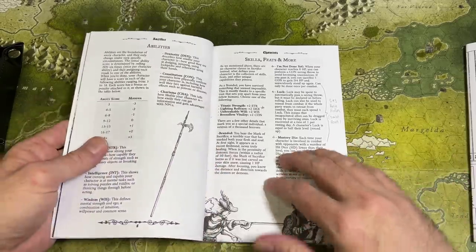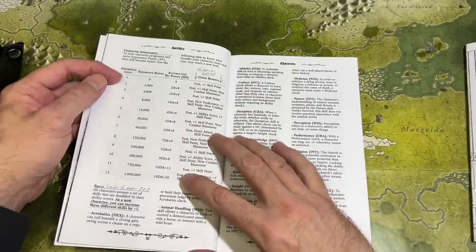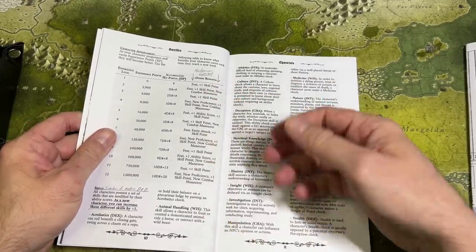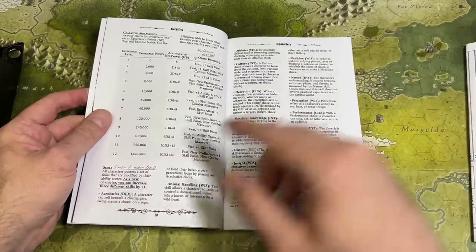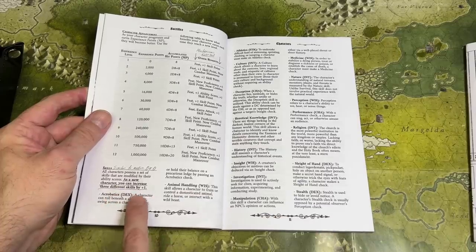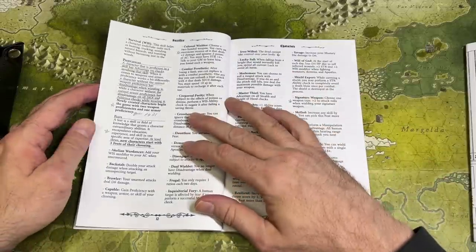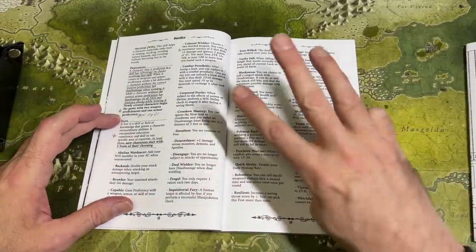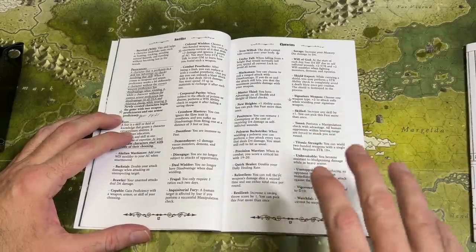For experience, you go from levels one to twelve. Each level you gain a certain number of feats, skill points, and proficiencies, and perhaps more combat maneuvers. Your skills are very typical to D&D — as a new character you can increase three different skills by one. Then your feats — this is where things get more interesting. You start with three feats and some of them are super cool. I was looking at this trying to make a character I'd like to play in a Dark Souls game.